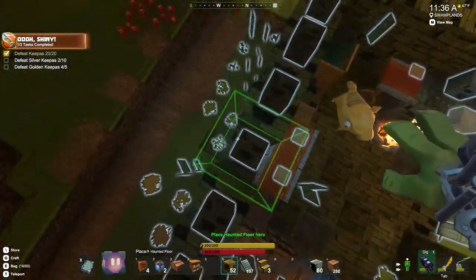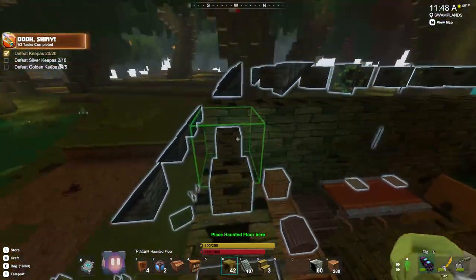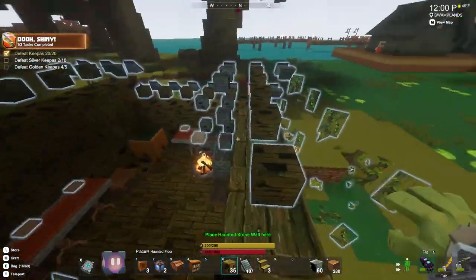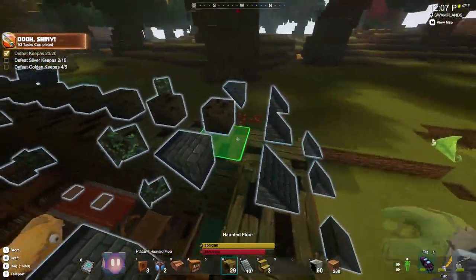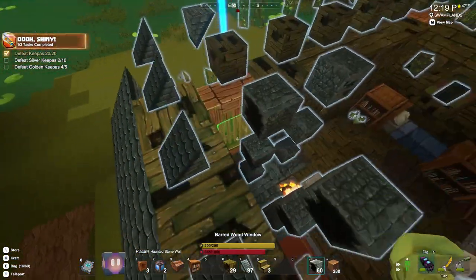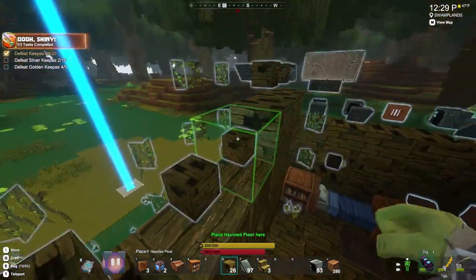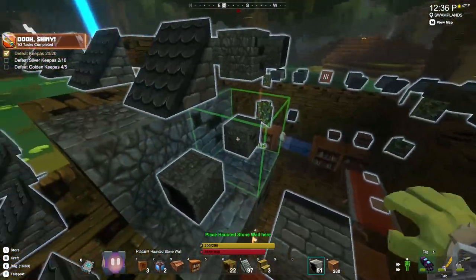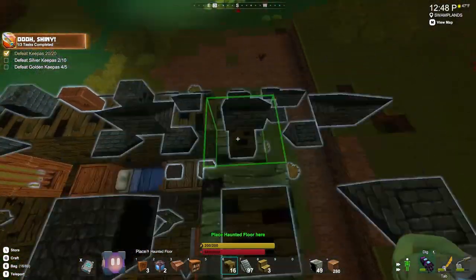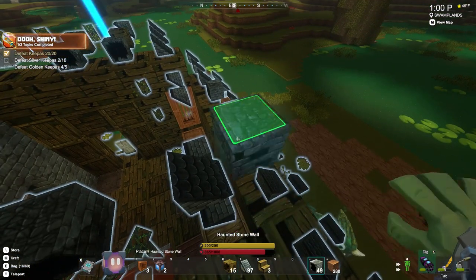So this is just this little hut and we are using a lot of the haunted stuff in this - the haunted stone wall and the haunted floor as the walls. It is nice with the smaller blueprints because you can fit all of the blocks into your inventory and you don't have to worry about going and getting another chest. It's also very quick to do.